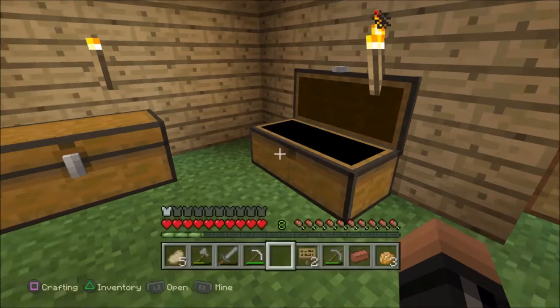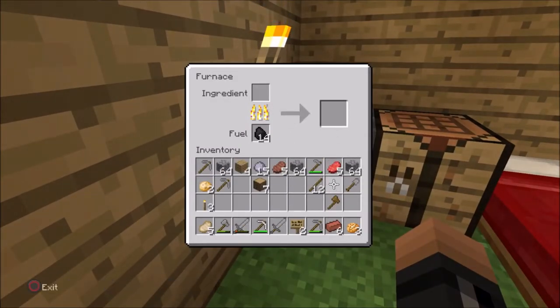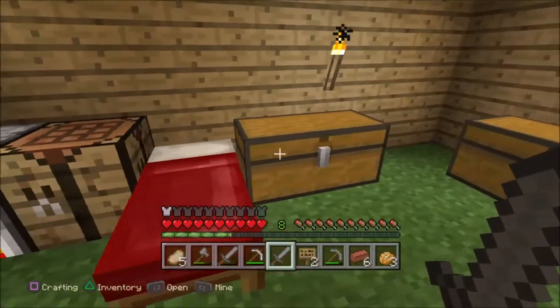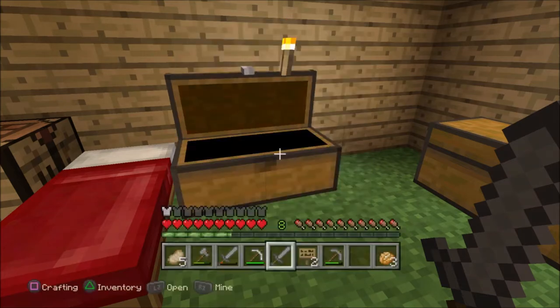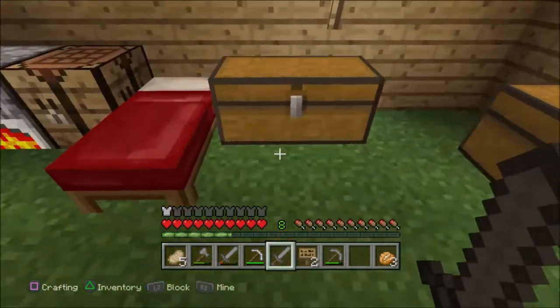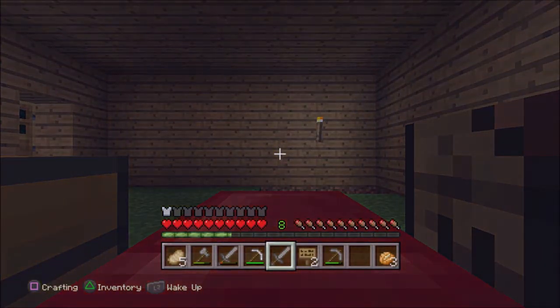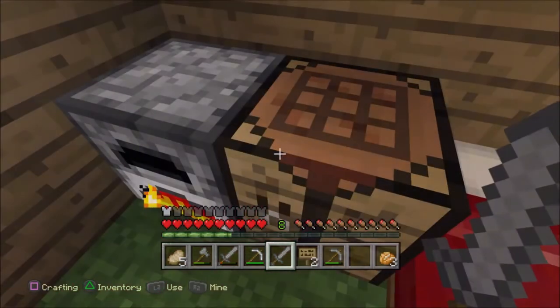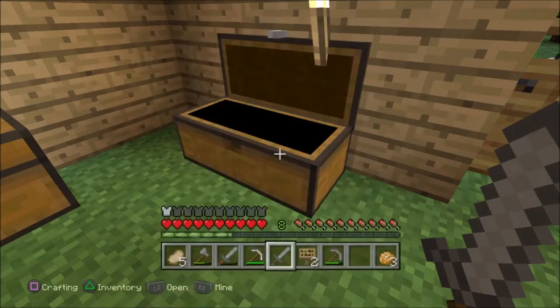I don't think I have enough cobblestone for that specific trophy I was talking about. Let's put this in here for now. So do I have any wood? Go to sleep. I only need - I might already have some charcoal. No, okay.